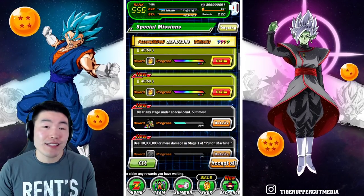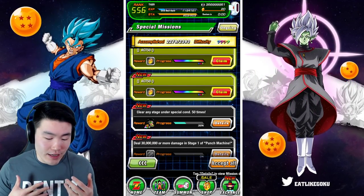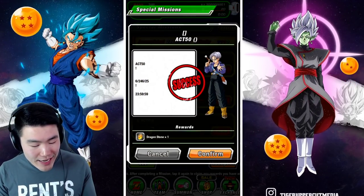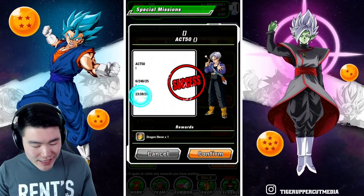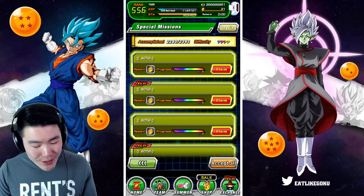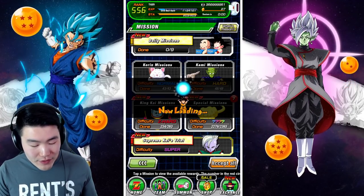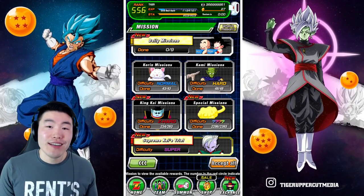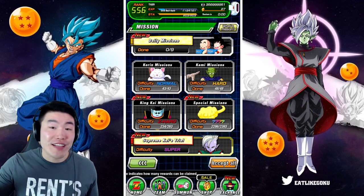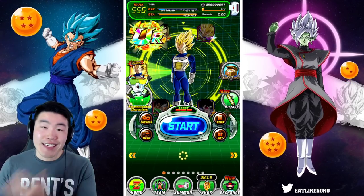Bandai could literally go into maintenance at any point right now and patch it out, but for the time being it's still here while I'm filming. As you can see it says 'Act 50' and then there's a date and a time — that's literally the mission. I got one stone there, let's accept all — and we got six more stones. Your boy just got seven stones by clearing Pan's Great Adventure, the ranking XP event, just once.